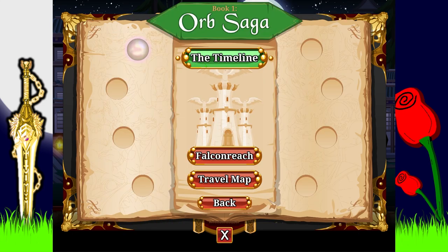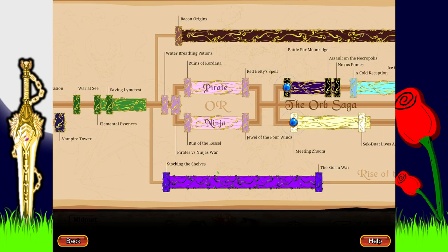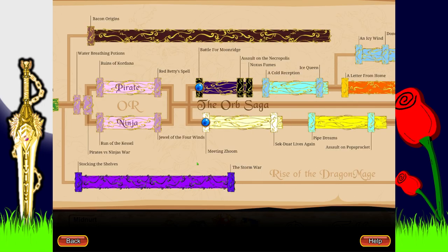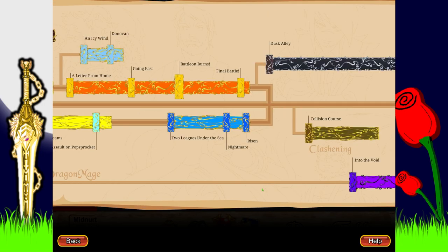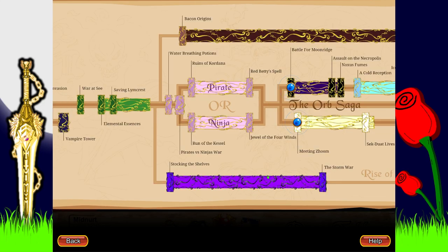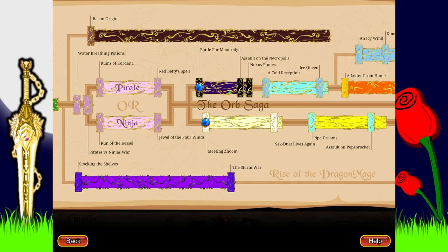Quick preview of what's coming next: this section is a bit weird - the Rise of the Dragon image comes here in the timeline but there are a couple of references to future sections. Either way, we're going to do the Necropolis next. I really want to get my powder in class and I think it'll be a good time. Then I'm going to go back and do the Bacon Origins and continue with the rest. Thanks for watching - I'll see you on the next one, goodbye!